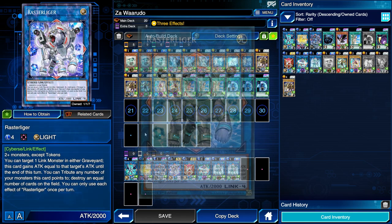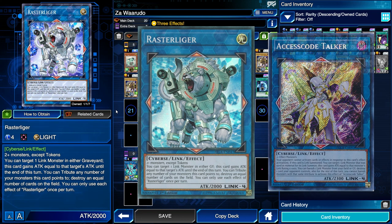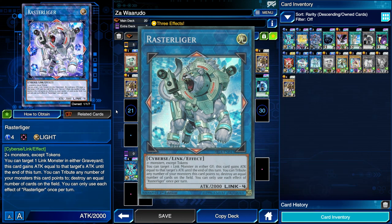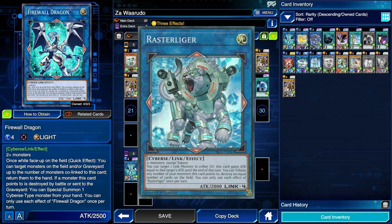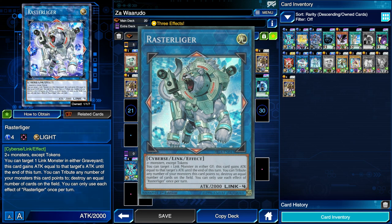The last monster we have is Rasterliger — basically Duel Links' version of Access Code Talker. It requires two or more monsters except tokens, has 2000 ATK. You can target a link monster in either graveyard: this card gains ATK equal to that target's ATK until end of turn. So we could target Nightmare Unicorn or Firewall Dragon in the grave and this guy will suddenly be more than 4000 ATK. You can also tribute any number of monsters it points to in order to destroy an equal number of cards on the field, and that doesn't target.